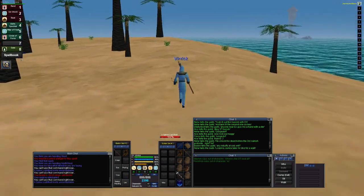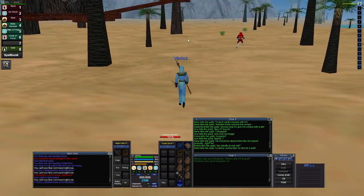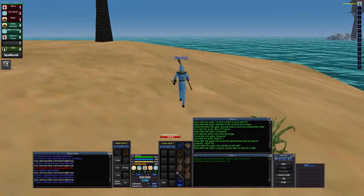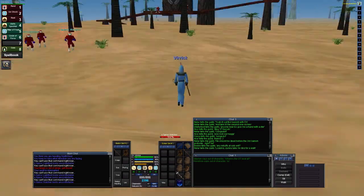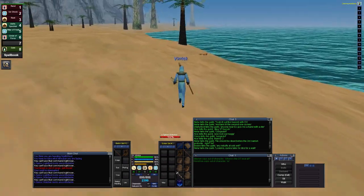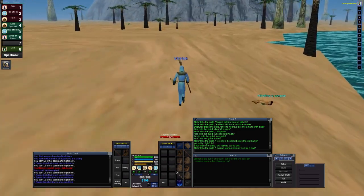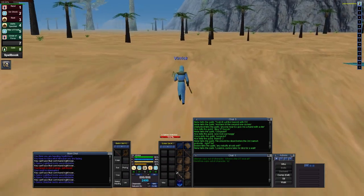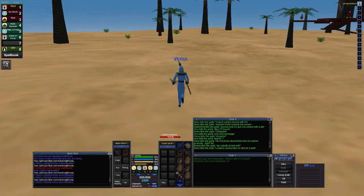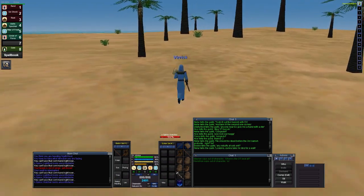The guys you need to watch out for are the Spiric Provins. They can backstab and it hurts. So be really careful and don't let them get too close to you, because death comes quickly if they land a couple of backstabs on you.